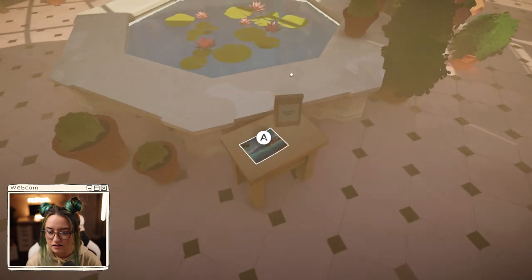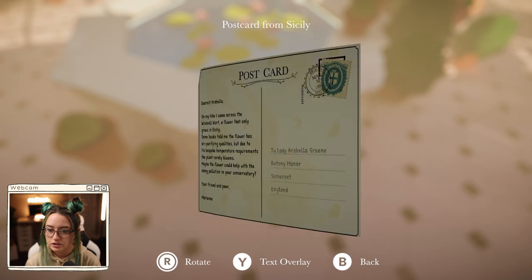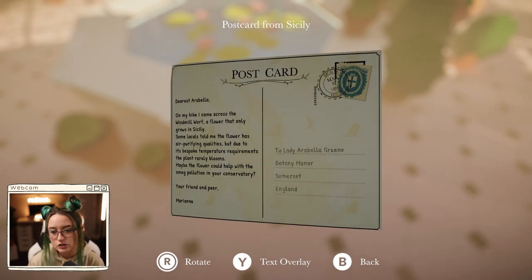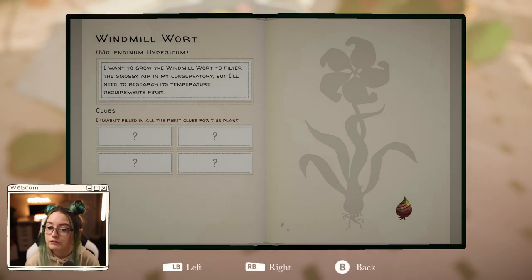Let's go back to this book. I love what this looks like. Postcard from Cecilia. We can rotate things. Dearest Arabella, on my hike I came across the windmill wart, a flower that only grows in Sicily. Some locals told me the flower has air purifying qualities, but due to its bespoke temperature requirements, the plant rarely blooms. Maybe the flower could help with the smog pollution in your conservatory. Your friend and peer, Marianne. She sent us the flower. I want to grow the windmill wart to filter the smoggy air in my conservatory, but I'll need to research its temperature requirements first.